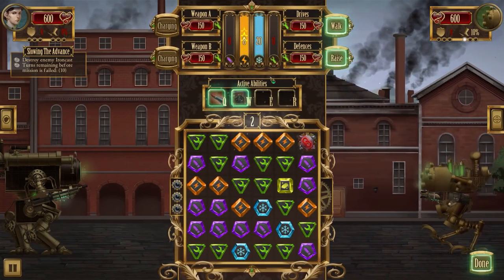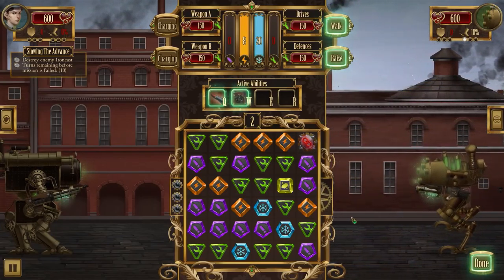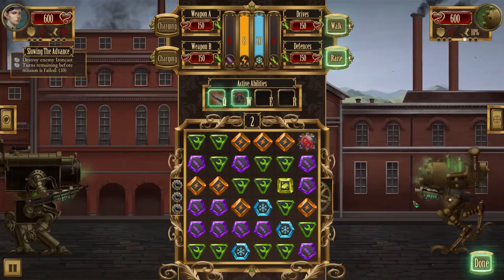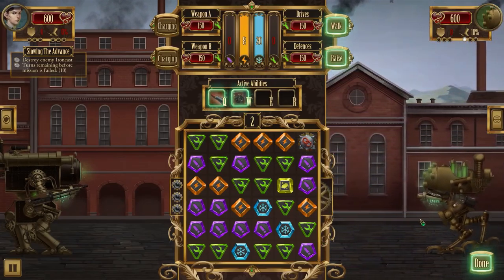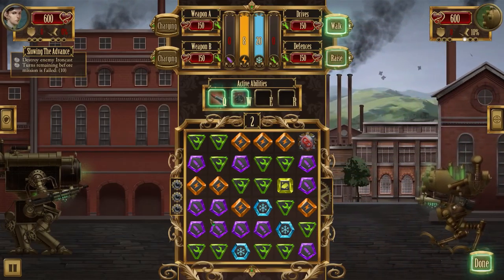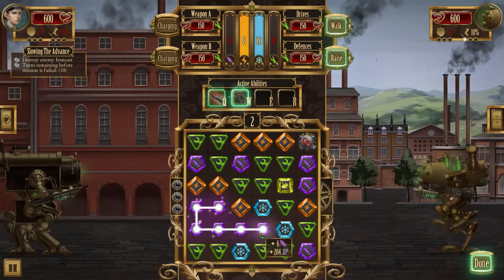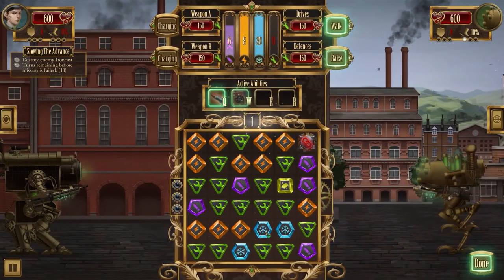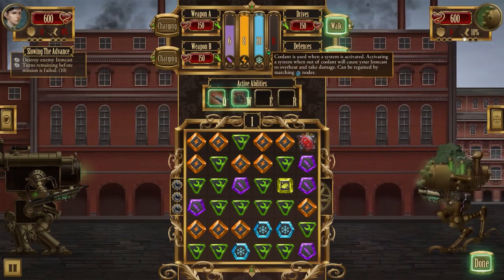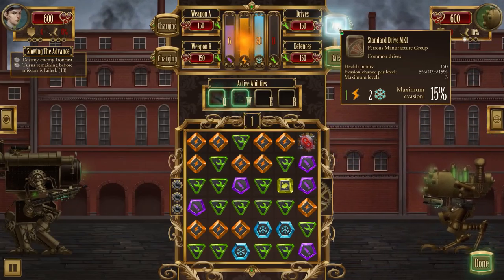Energy is stored at 8. I probably need to raise defenses because this commander worries me - could be kind of terrifying compared to the previous ironcast. There are some ammo nodes to collect too. Before making a decision, let me collect those first. Ammo is good, energy is filled up, coolant is still fine.